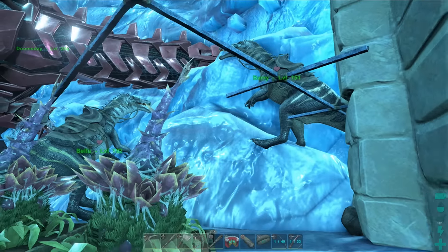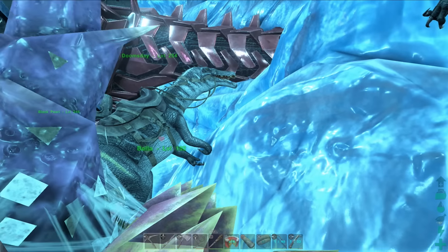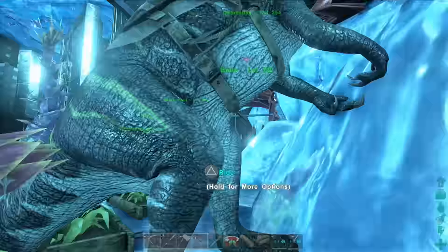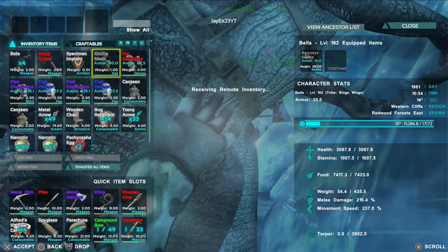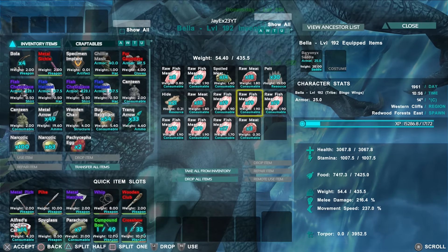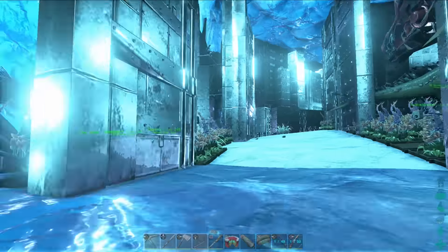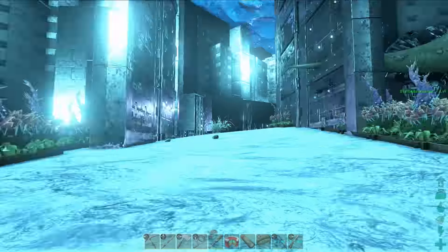Next up we have Barry and Bella — the Baryonyx pair, with the mate boost going on. Bella is actually the better one; we used a box of chocolates and some prime fish meat to tame her. These things have to be tamed with fish meat — either fish meat, prime fish meat, or their kibble. They also won't survive on normal meat, only fish meat. We're going to take a ride on them in a minute and I'll explain what they do.